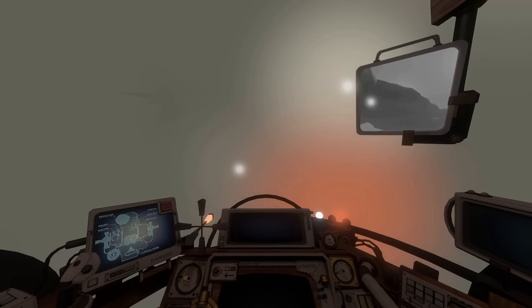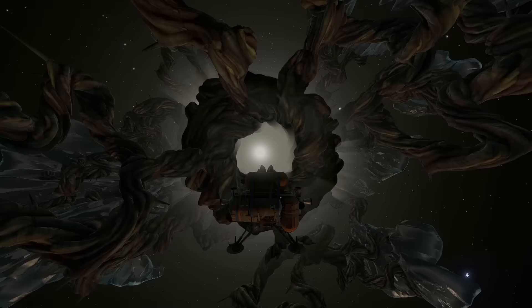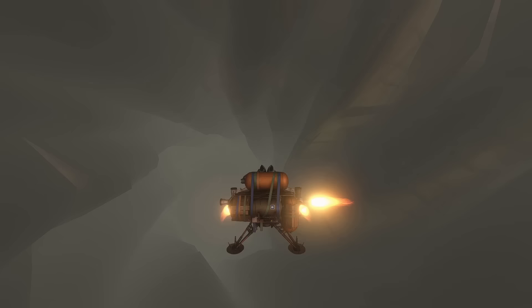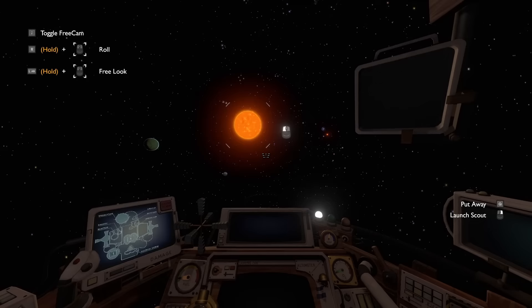So how does this actually work? Outer Wilds avoids having to do as much camera trickery as you'd see in a game like Portal by obscuring the entrances to each node in a layer of fog. Once the fog has fully covered your screen, the game is free to teleport you to a new location to simulate entering the new node. These nodes aren't new levels or anything like that — they exist physically in the main game scene at all times, but they're deactivated for the most part.